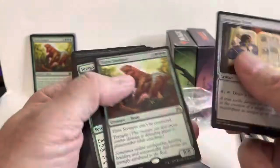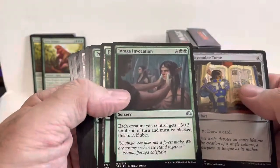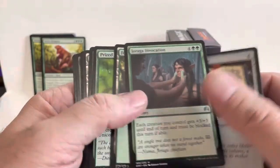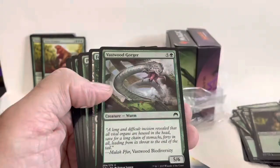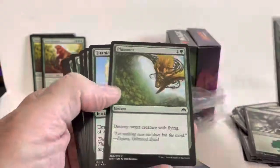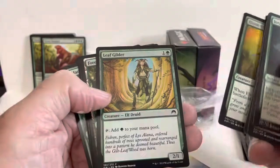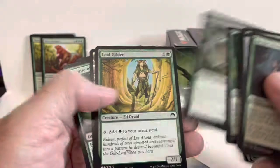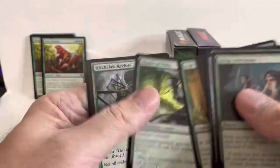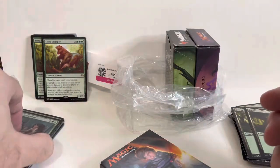I have trouble pronouncing things — it's part of my fun making these videos. Look, we have another rare: two Terra Stompers! We've got another uncommon in Jaraga Invocation, another uncommon Prize Unicorn, an uncommon Conclave Naturalists, and some more commons and land in this deck. So we got two Terra Stompers as our rares. I'm going to say that's probably not the best card.